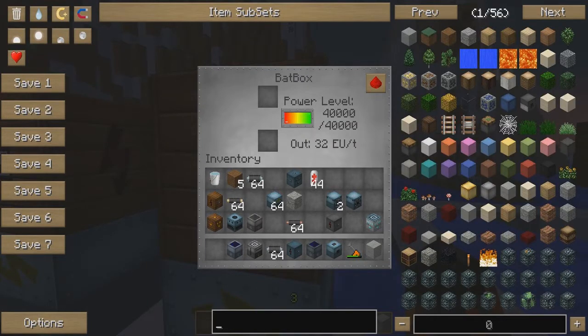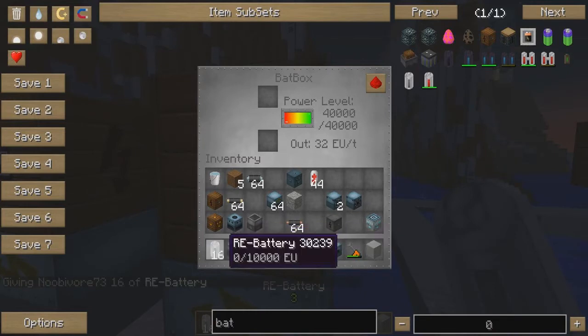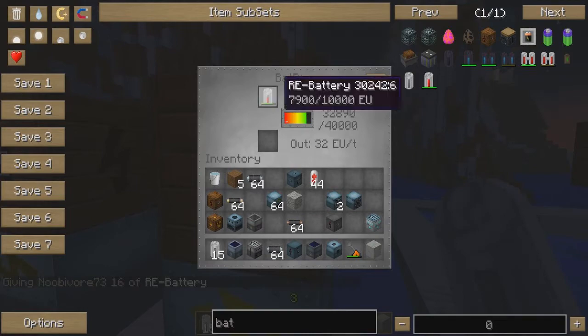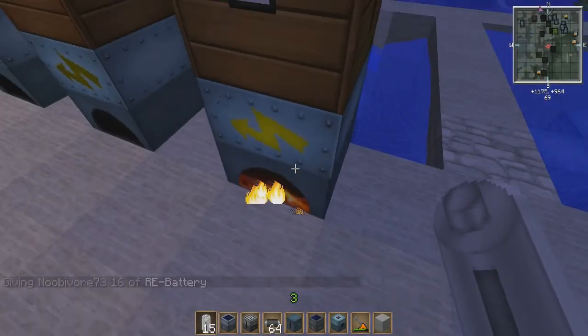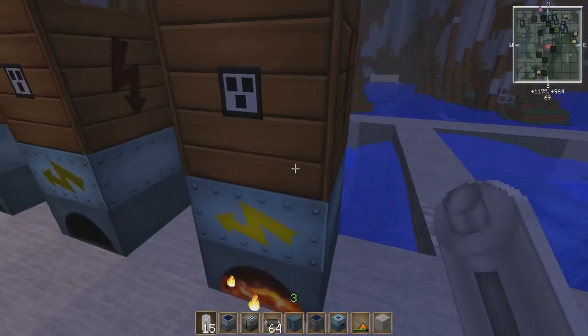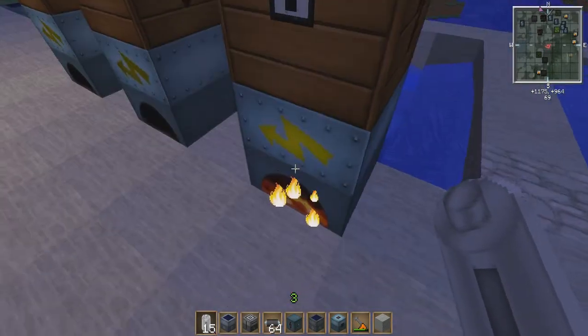Let me go ahead and grab an empty battery and put it right there. As you can see, the power level is going down in the bat box and going up in the battery. At the same time, the generator is now burning because it's sending power to the bat box.